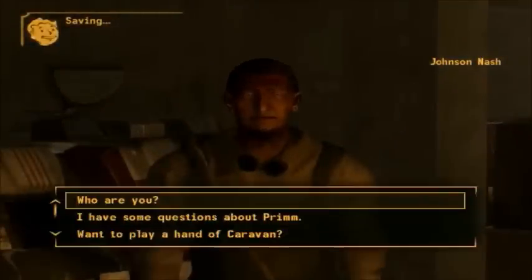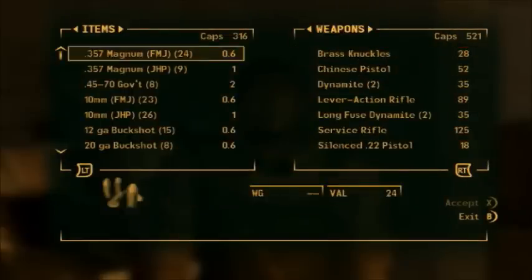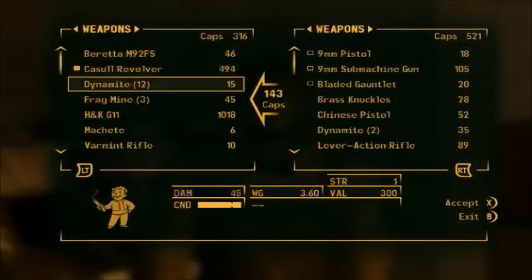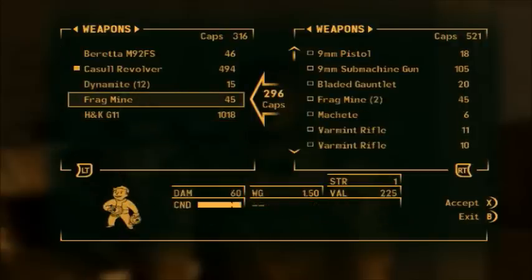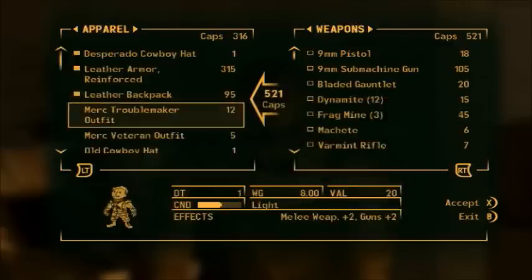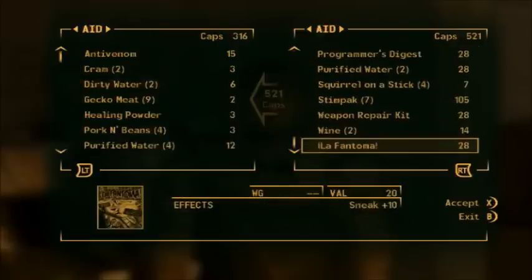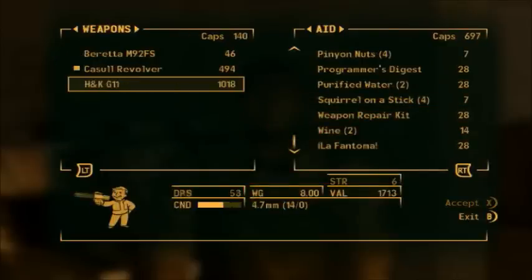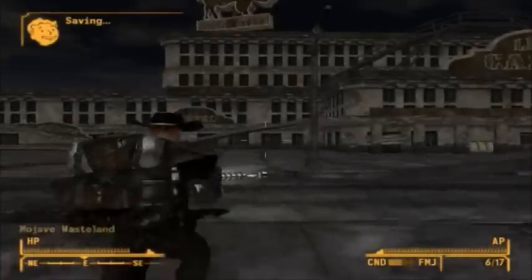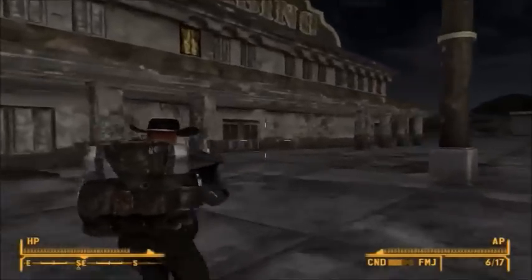I don't know what it was - there he is. Okay, he's got 500 caps so we'll sell him what we can, which might just be about everything. So obviously I'll be buying what I can off him as well. There's bound to be something else we can sell - nothing yet but we're about to get more stuff from the main group.